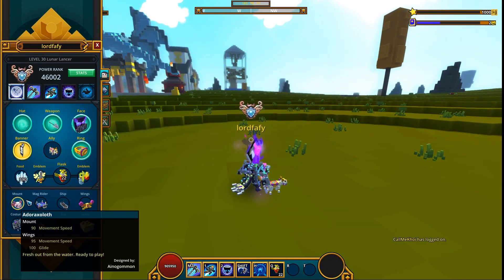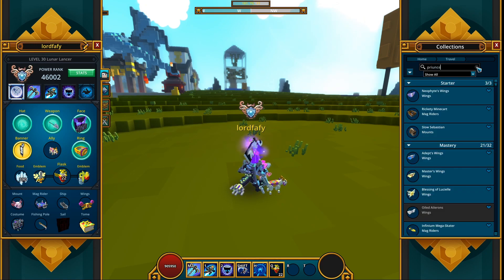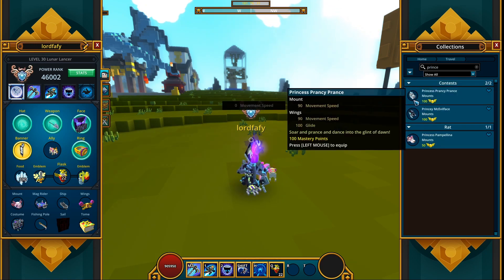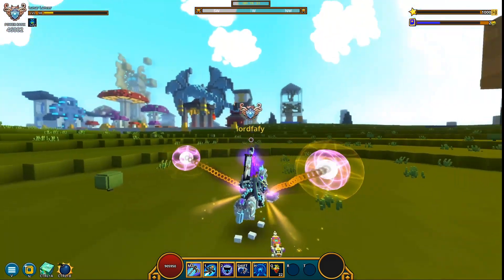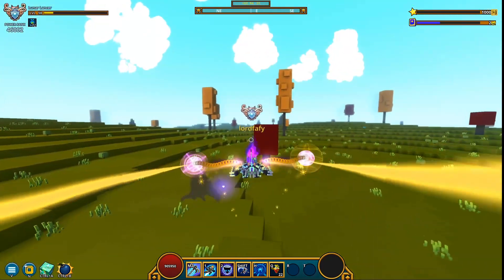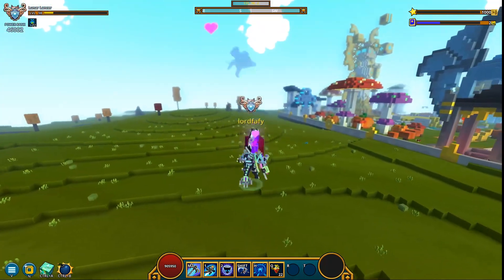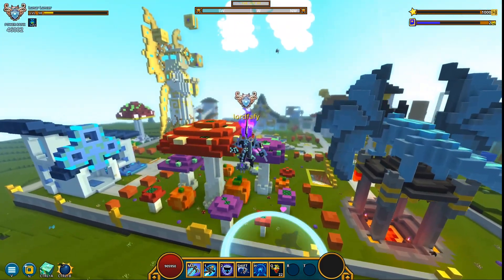Wonder how they look on the Pegasus mount — just a second, let me show you. Princess Prancy... okay, they don't quite fit that mount, they do not fit that mount at all. But there you have them. These are not the hardest wings to get — I think there's another pair of wings that's harder to get. I'm still gonna say these are hard, because these are technically hard to get.